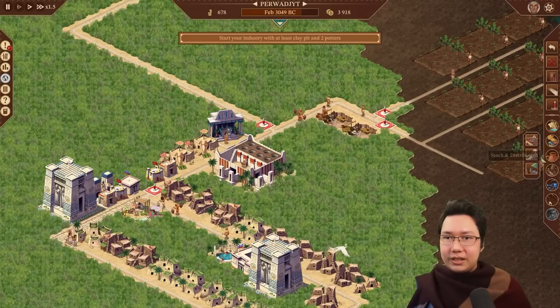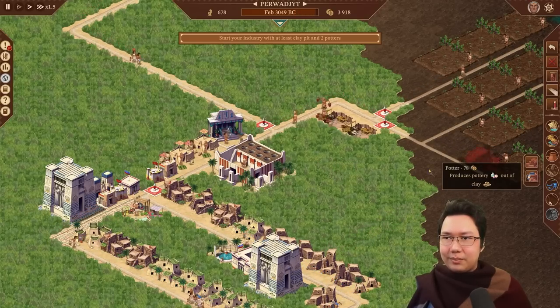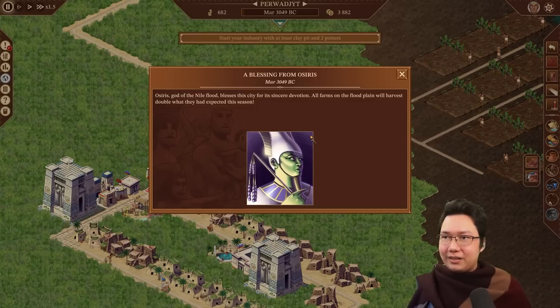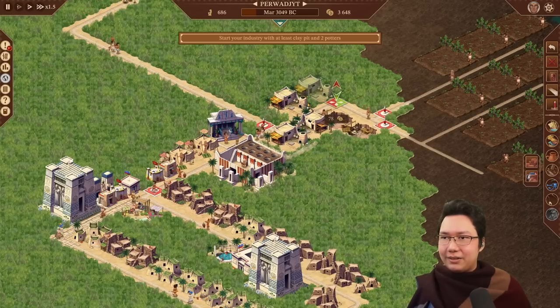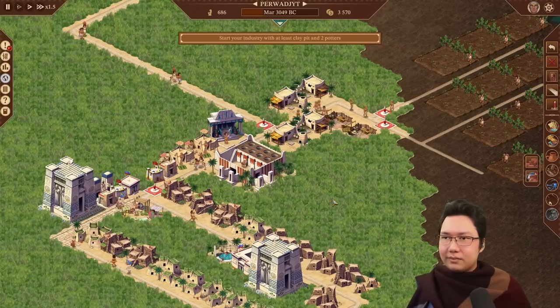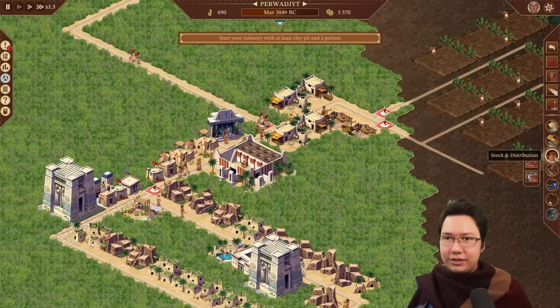There we go — production. Potters can also be rotated, very nice. So I can have them facing that way, that way, that way — gives some visual variety. Very nice. We'll need to get some storage, stock, and distribution.